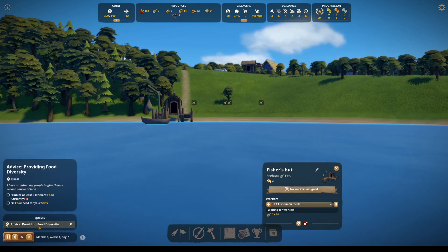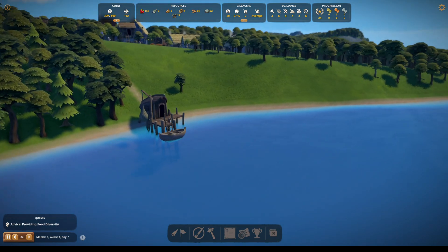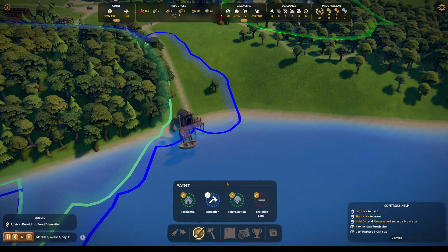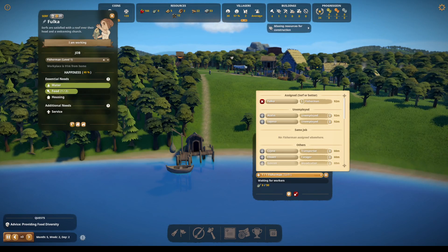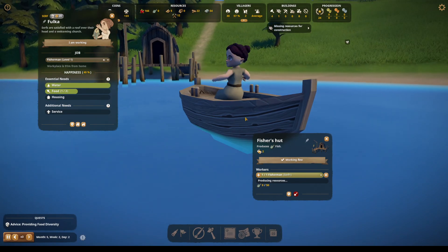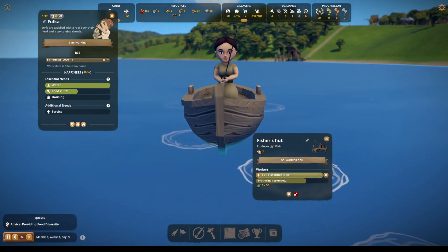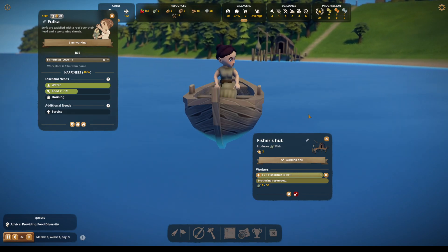We need to provide at least two different foods — we currently have one. Fill food need for the serfs. Let's get surfing now — do I need to mark this as an extraction? I don't think so, I think they'll just come right out here and do it. I want to kind of watch our character here — follow this villager. Going out to the fish. We're producing resources — she's excited, she's very excited. I was going to pause and take a photo but it's pretty good.